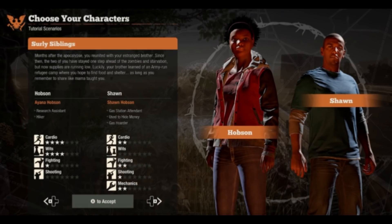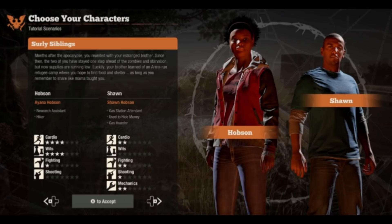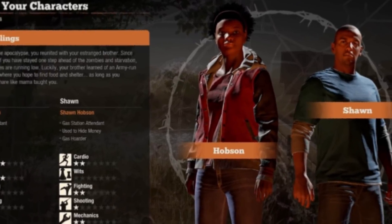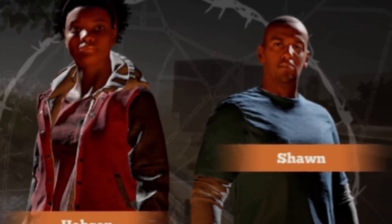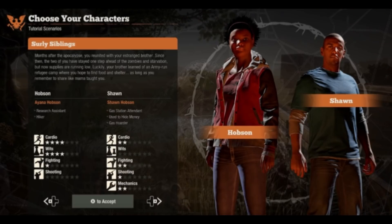I really like the idea of a brother and sister duo, since sibling banter can always add a bright twist to such a dark and gloomy scenario. I really like these two, especially Hobson — her cardio is up there with the best of them, and that will come in handy on your first outings for supplies, because you may have to do a bit of dodging and running to stay alive. Sean doesn't seem very useful at first, but he's a good character to grow attached to by enhancing his skills. His mechanic ability will also come in handy quite a bit when looking at your base facility needs, so these two are a safe bet.